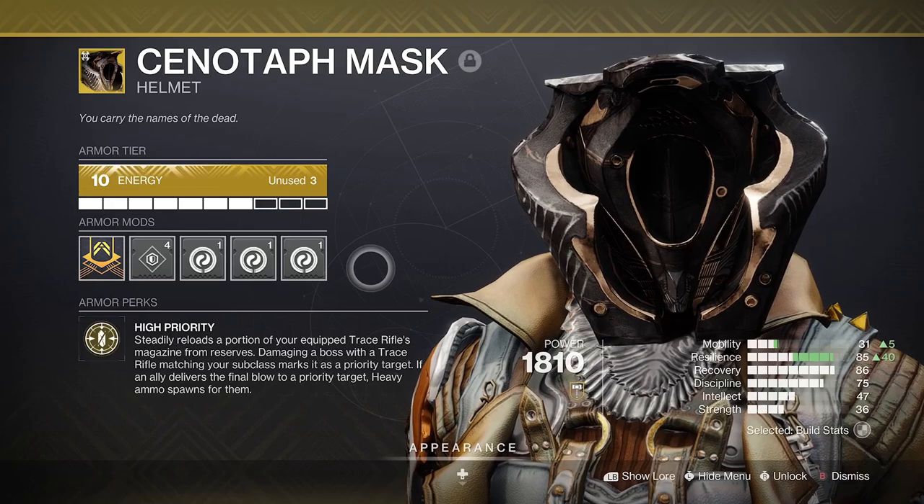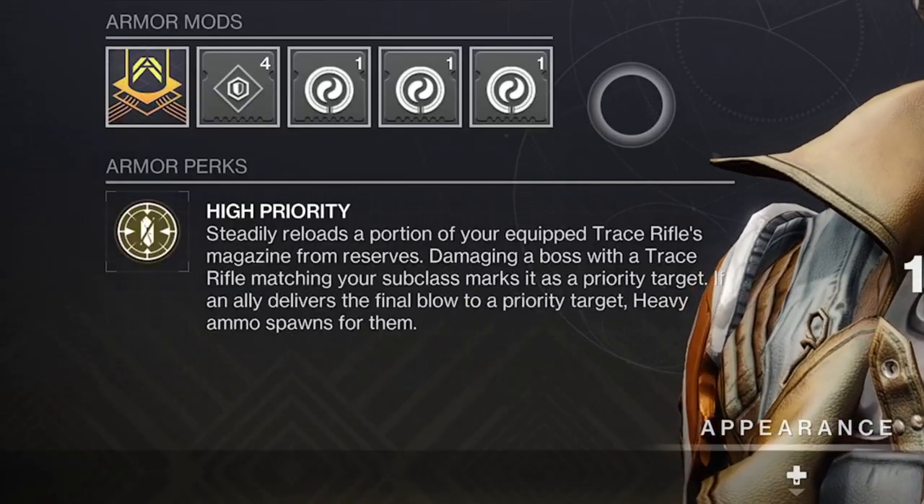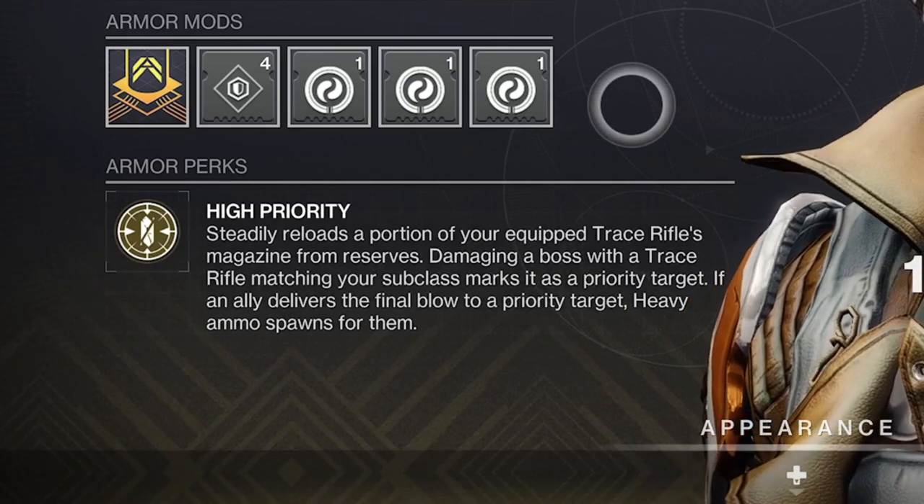Cenotaph Mask is only going to improve on this even more with its combo of Auto-Loading Holster and Reconstruction, consistently churning out this boosted strand damage — not to mention free heavy ammo on top for allies too.